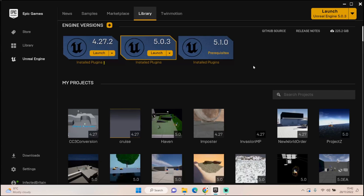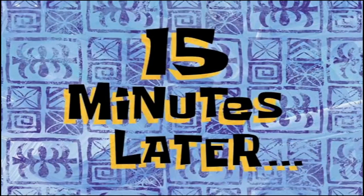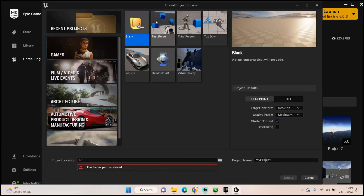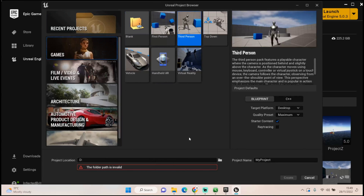This is taking way longer than I thought it would. Fifteen minutes later: now that we have 5.1 installed and prerequisites are done, we can set up our project file. I'm creating a third-person game — true third person, unlike our Haven project. It's going to be Blueprint, desktop, maximum quality, and we'll enable ray tracing.